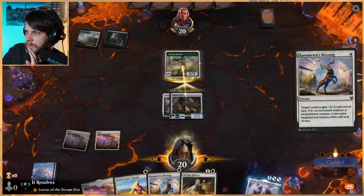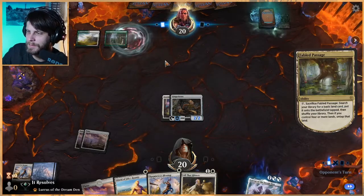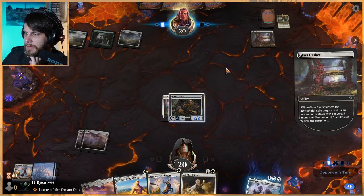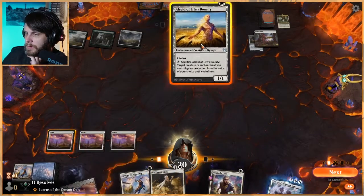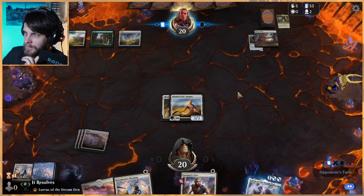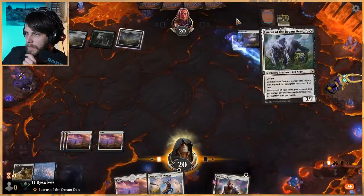I'm gonna let him block and then we can just do this. Might have been a bit aggressive — if they do have a way to remove this, that's gonna suck. It's a green-white deck, so my assumption is they might have a Banishing Light, which would be bad. They don't get it this turn. I don't know what else they might have — Glass Casket. Yeah, that certainly does it. That's certainly annoying. A land is very, very nice — let's just play this out.